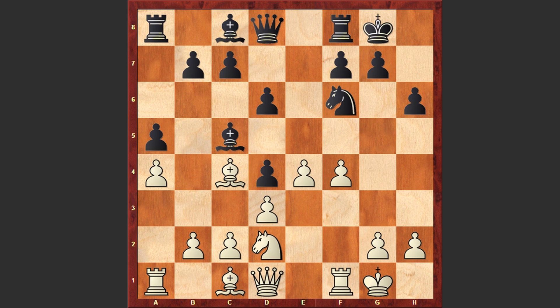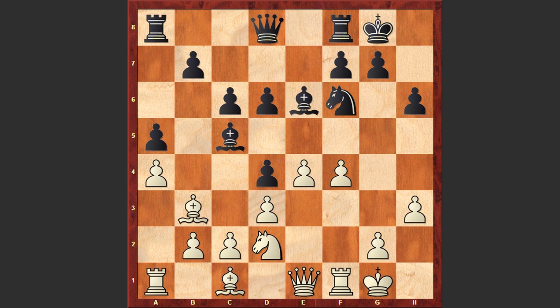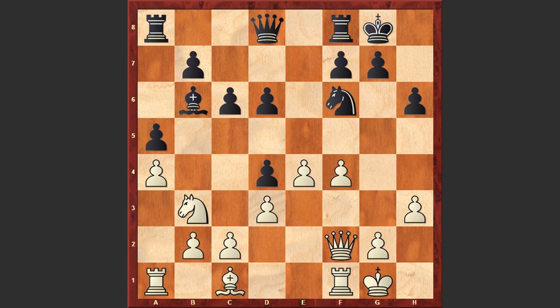That's why after f4, black castles kingside. H3 — a prophylactic move, white is not allowing any possible intrusions. Be6, Bb3 — white is preventing any possible d5 moves, and already d5 can be met with e5. C6, Qe1, Bxb3, Nxb3, Bb6, Qf2 — right now the pawn on d4 is hanging. C5, Nd2 — white will bring his knight to a more active square. Re8.